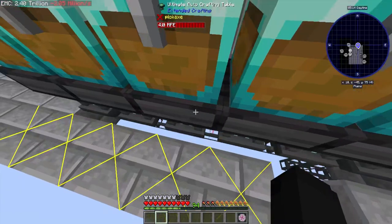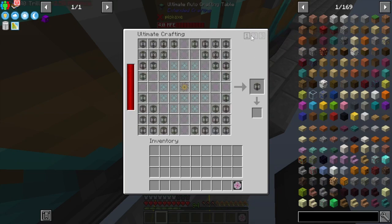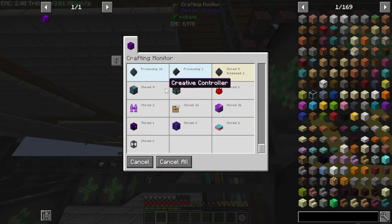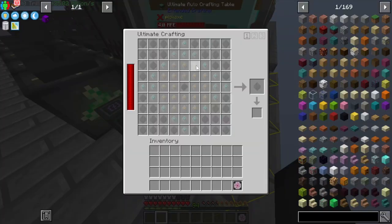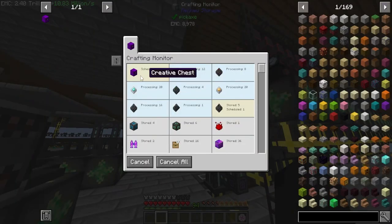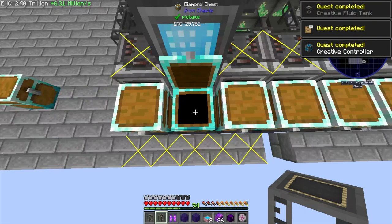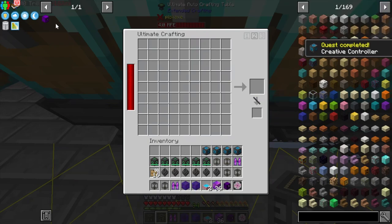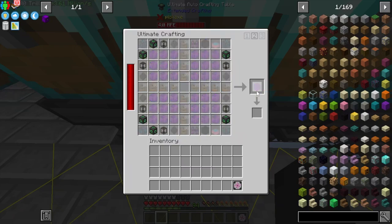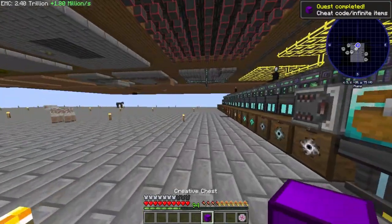One of these has two storage disks — nearly gave myself a heart attack. Where is the creative chest being crafted? Found it in one of the crafters. Cancel and restart the creative chest request. There it is — look at that! Toggle the craft, and just like that we actually beat the pack. The creative chest is now in the EMC system — we have officially beaten the pack!